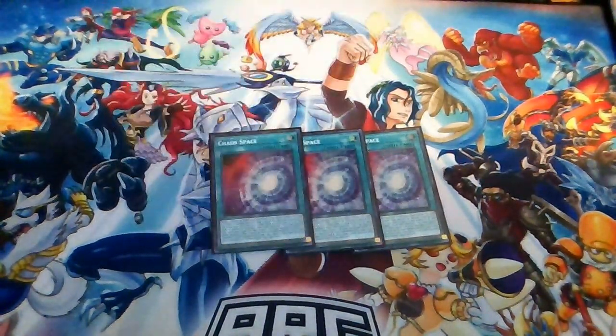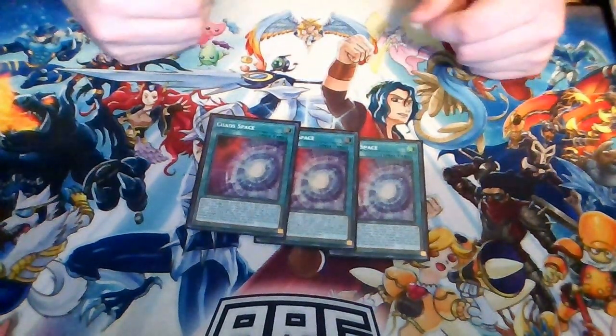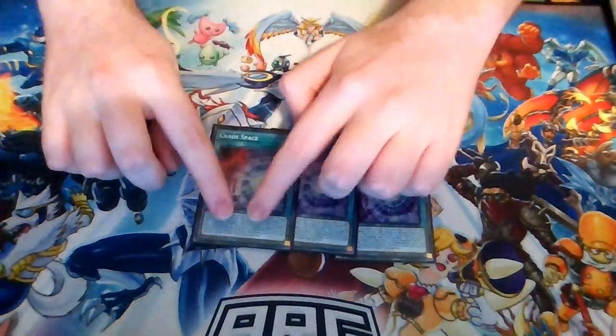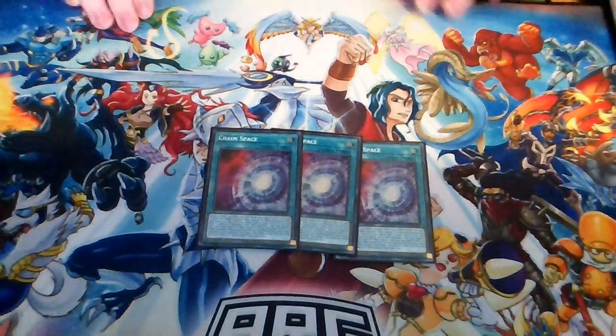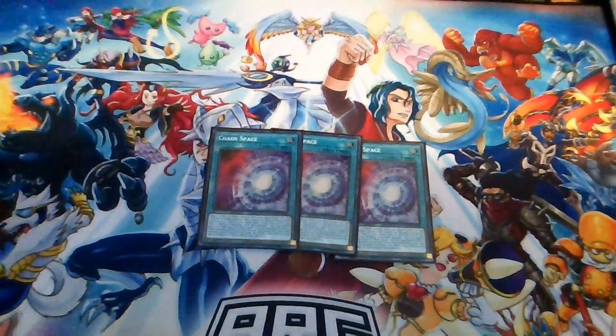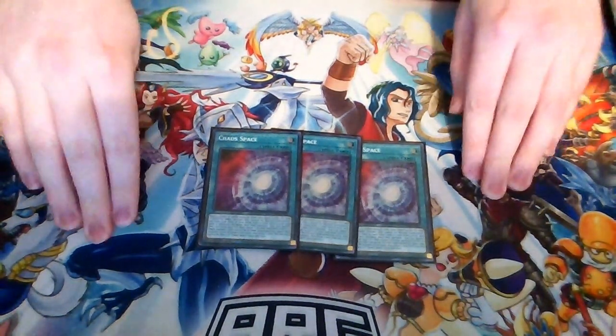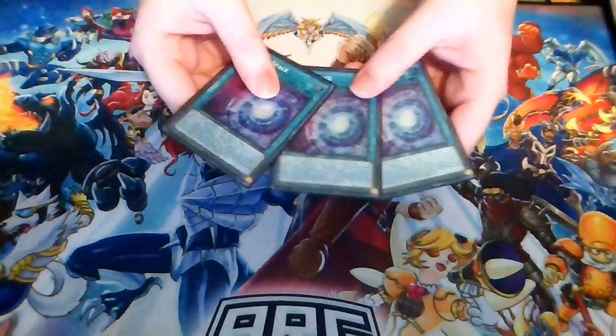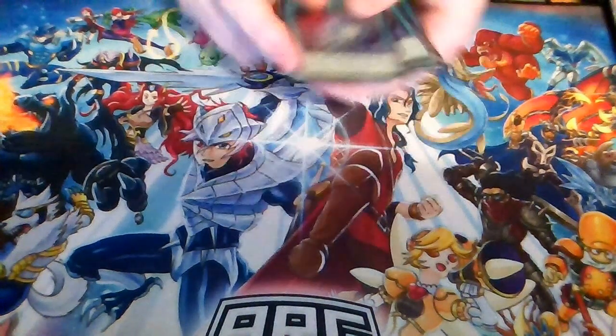Next up is more of a 1.5-card combo: Chaos Space. This just sends a light or dark monster from your hand to the grave to search the opposite attribute — typically if you discard a light you're searching Black Dragon Collapserpent, discard a dark you're searching White Dragon Wyverburster. You summon whichever one you searched, make Striker Dragon, search the other, summon that, and use Chaos Space's second effect to take the banished monster to the bottom of your deck and draw a card. It's very powerful.